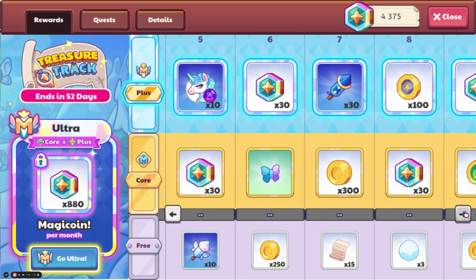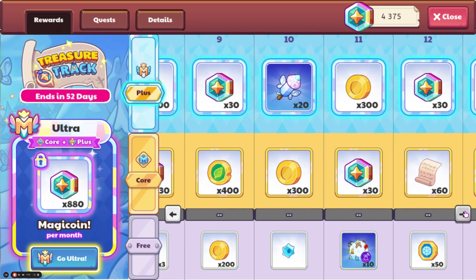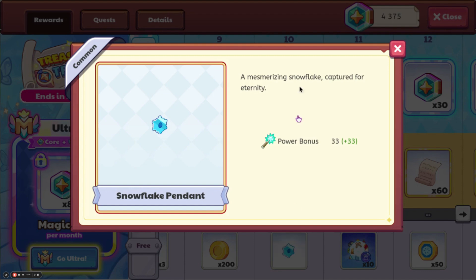If we keep moving on, we should see some more stuff. We have some more Flutterworks. Here is another new Pet Gear — this is the Snowflake Pendant. A mesmerizing snowflake, captured for eternity, and this has a Power Bonus of 33.